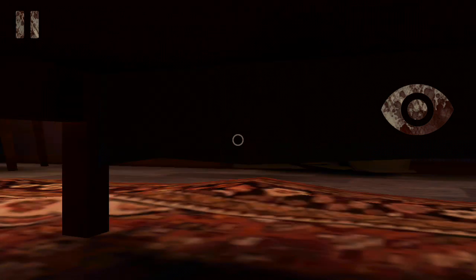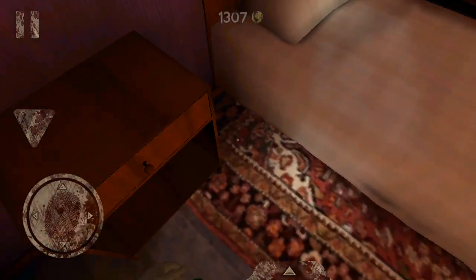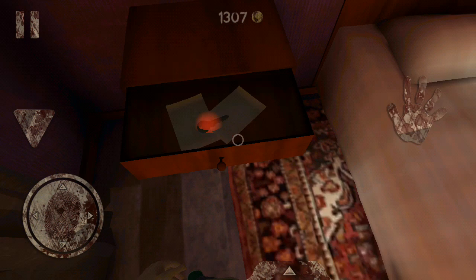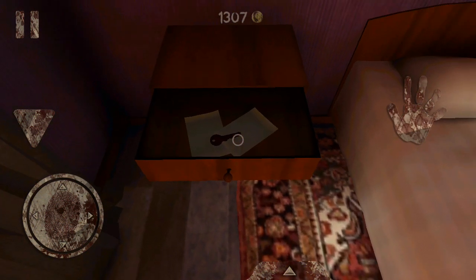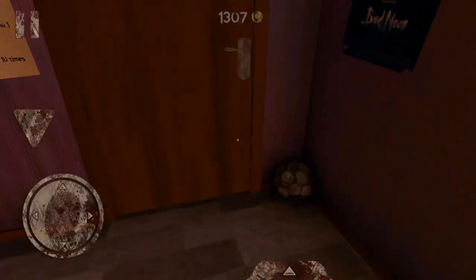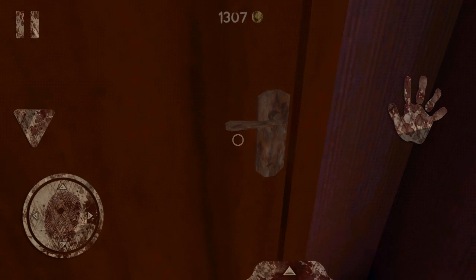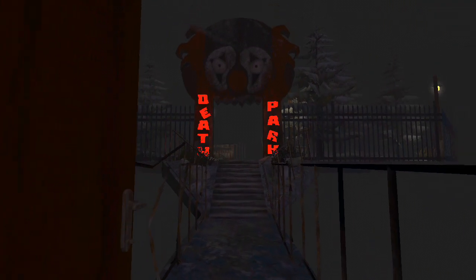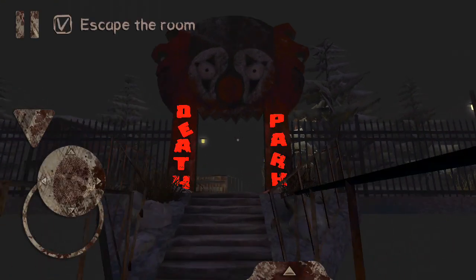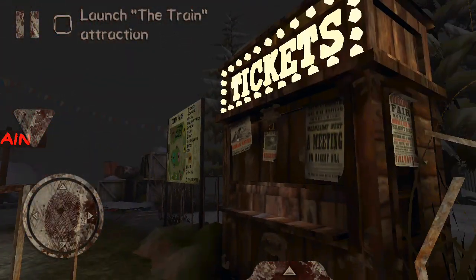Now we're safe, he's gone. We have to look for a key first — it is inside the drawer. Pick up the children's room key and then resume. We use our key to open the door and we are now entering the building — Death Park. We were able to escape the room. That was easy.